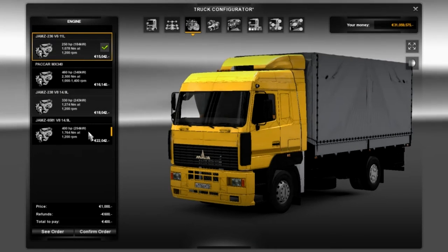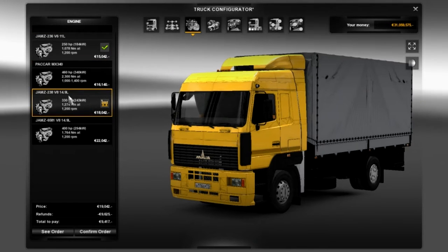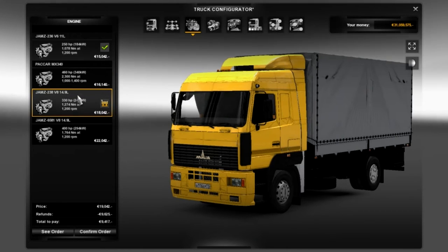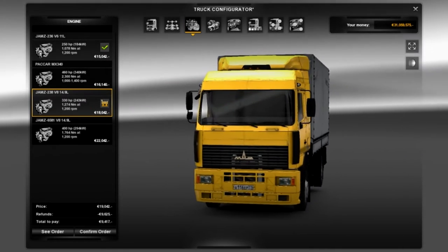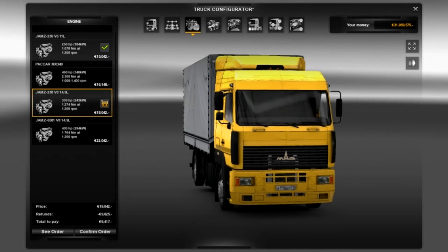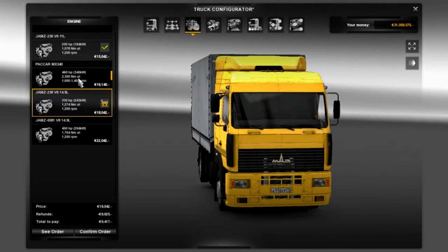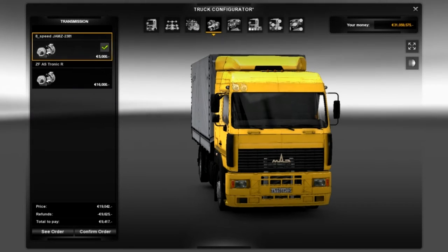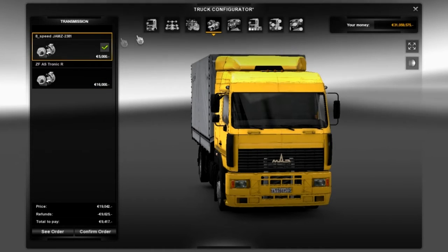Moving over to the engines: it starts off at 250 horsepower, goes up to 400. I don't want to go too crazy — I think I'll put the 330. I don't understand how you can have a bigger engine but cheaper; they just need to swap them around. That's just a problem with the author, they may just not notice that in the mod. Moving on to the transmission, I'm going to keep it bulk standard — I'll just keep the 8-speed, that's all I really need.